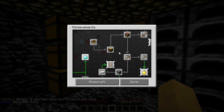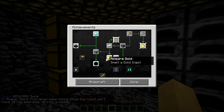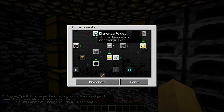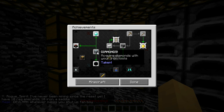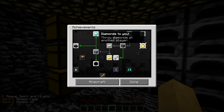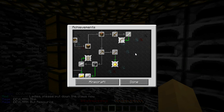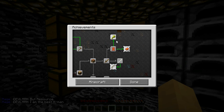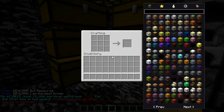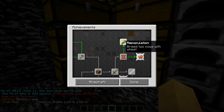I want to knock out some more of these achievements now. Build a Notch apple - not yet. Catch a fish. I did get a diamond in the time-lapse video of me mining, so I need to meet up with some of the team and we can start tossing diamonds amongst each other. Need to get some obsidian apparently. Sniper duel, ride a pig. Oh - breed two cows, yeah, breed two cows.